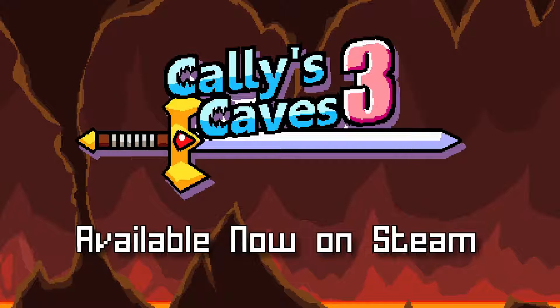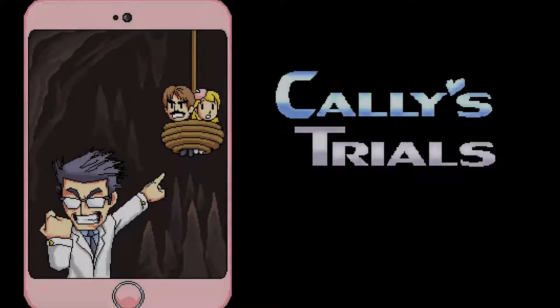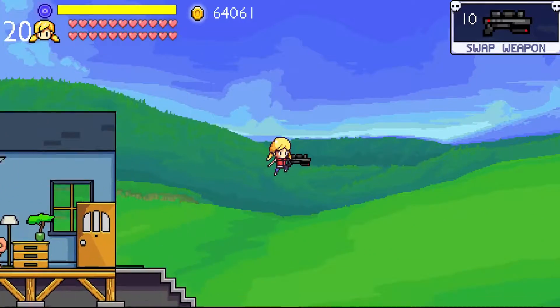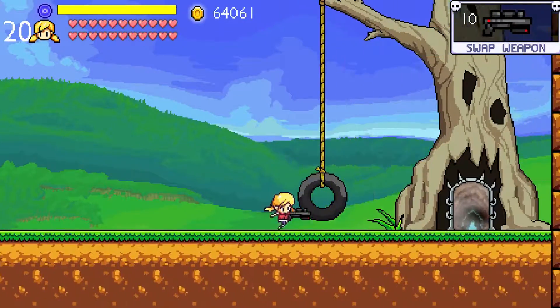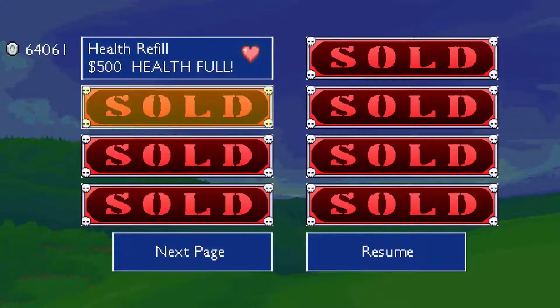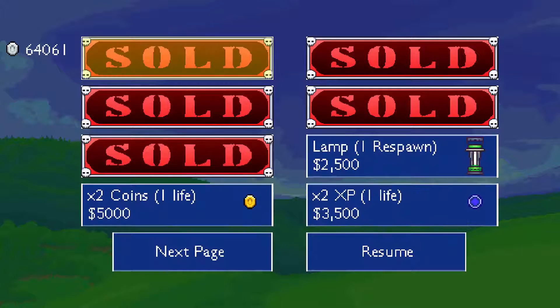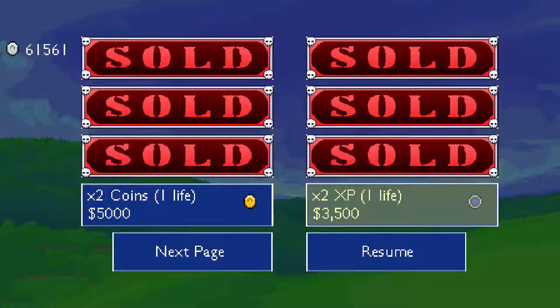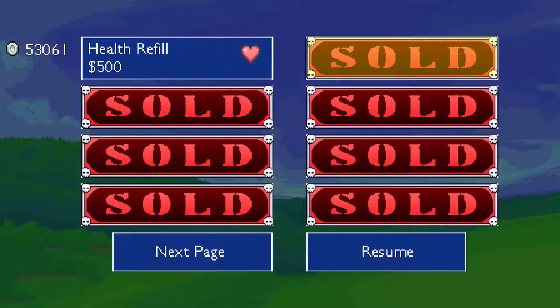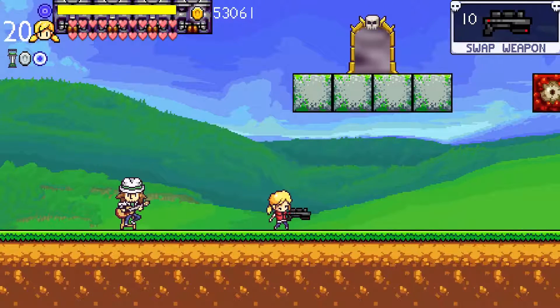I got the huge treasure chest and got an advertisement for Kali's Caves 3. I completed the challenge rooms. I completed the main game. I expected a boss arena, or something even bigger than that. Oh well — I'm misremembering things, and that's actually in the third game: the enemy rush as well as the arena.